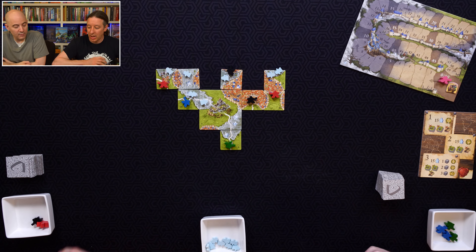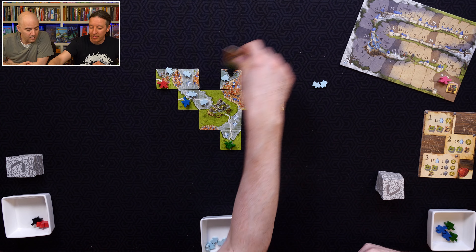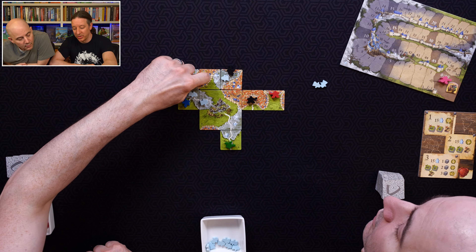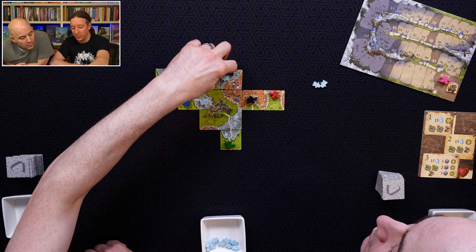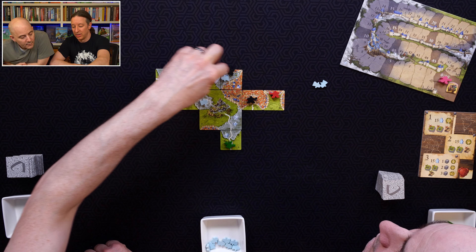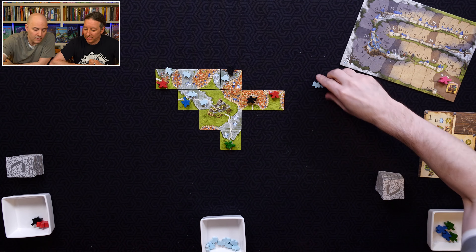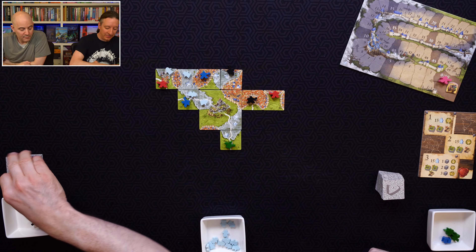Actually, hold on — I've got a better idea. What about this? You could put somebody there and then loop to this one, so that there are two meeples in there. And there's no ghost because it closes that off — so it removes a ghost and puts a person out. I like it. That's the best one — I just saw that.